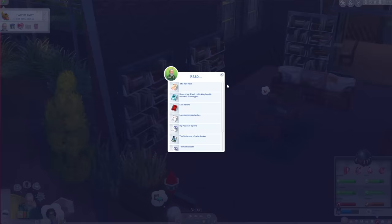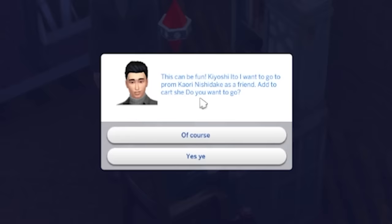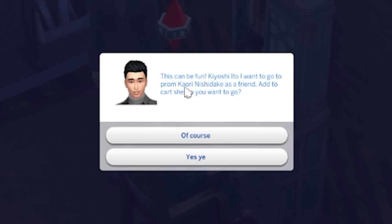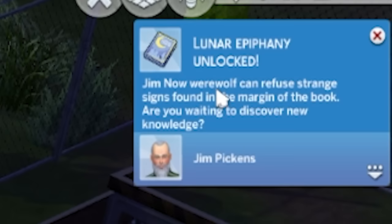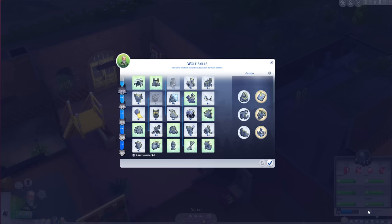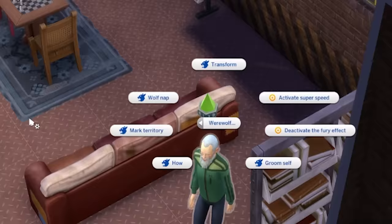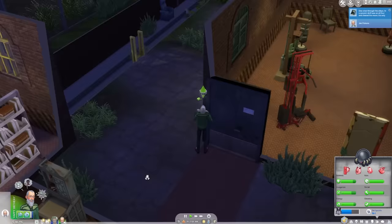I went to the werewolf neighborhood and we do have some werewolf books here - 'The Wolf Next.' I'm just gonna start reading anything with werewolf in the title and hope for the best. 'What, I want to go to prom Kaori - did she take as a friend?' Yes ye. I think I unlocked it - yes! 'Now werewolf can refuse strange science.' It feels like I'm reading just a separate language and I just don't understand. I like this one - it just says 'how' - oh, howl okay.